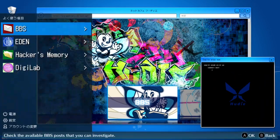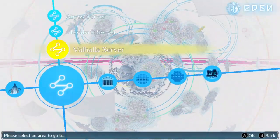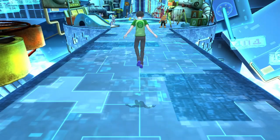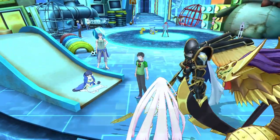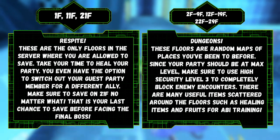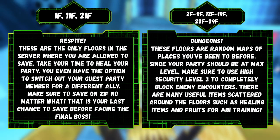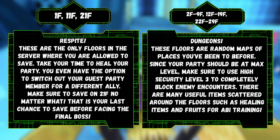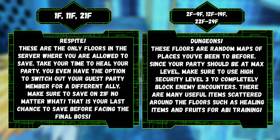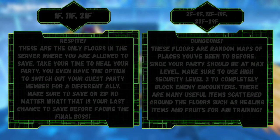Along with Sistermon Blanc and two Vaccine Piercers, you should have a party of fully trained Digimon. On your first revisit, don't worry much about item drops just yet. Your friends are now hanging out in the plaza, and you can pick any of them to join you in the Abyss. The most recommended pick is Erika, since she can both heal and buff the whole party. Make your way through the floors while picking up items along the way. Floors 1, 11, and 21 are your rest areas, where you can access the Digilab, heal your party, or exit the server entirely — and these are the only areas where you're allowed to save your progress. Turn on High Security Level 3 as you explore through the floors.